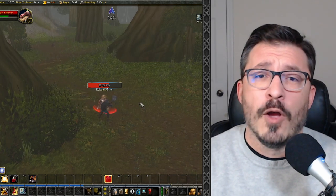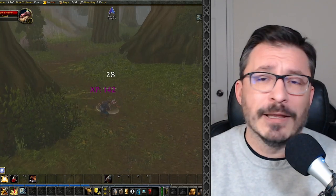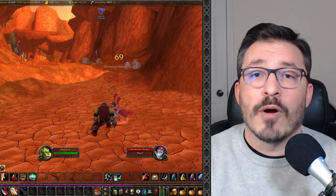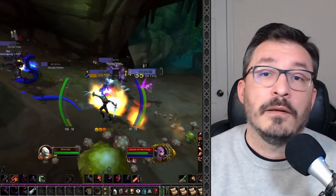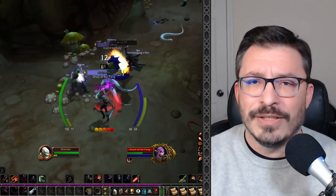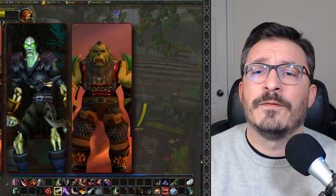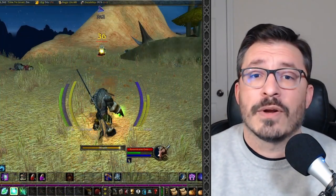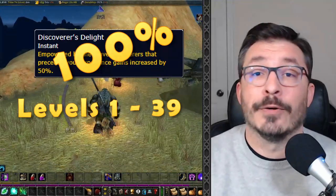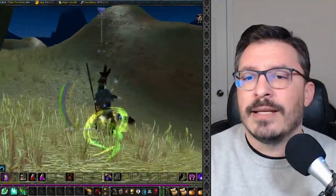Right before Phase 2 went live, we got a 50% XP buff for characters below level 25, as part of Blizzard's drive to make Season of Discovery alt-friendly. However, as each phase comes out, getting a toon to max level becomes more of a grind. Starting on the next reset, March 5th, the buff is getting increased to 100% and will be available to all characters under level 40. The developers said they always intended to do this when Phase 3 launched, and it's a great decision to push it out early.